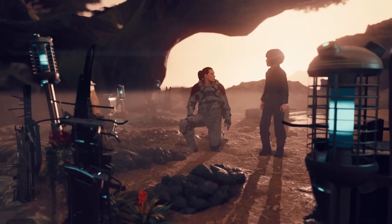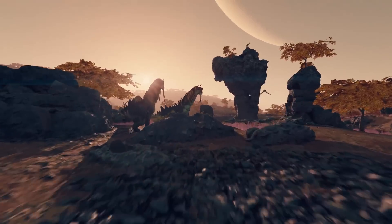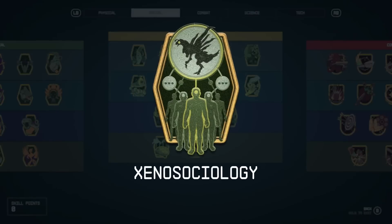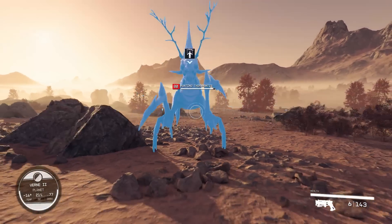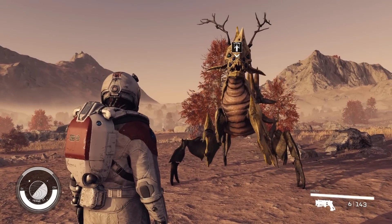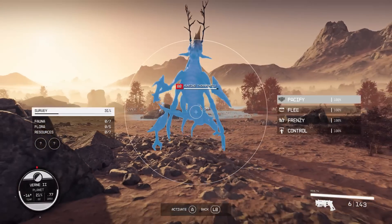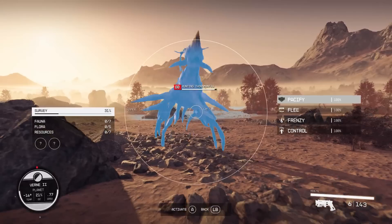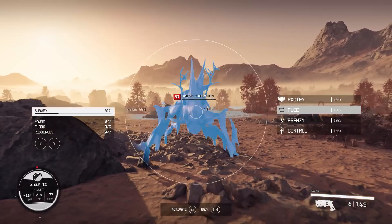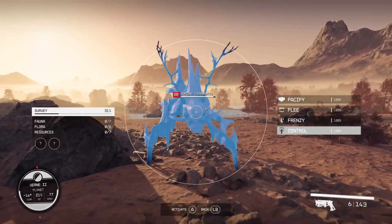Therein is the beauty of a Bethesda RPG — how you approach combat is really up to you and can be different each time you play. If you pick up the Xeno Sociology skill, you can interact with aliens, including hostile ones like the Hunting Thorn Mantis. By pressing a button in the Scan menu, you can bring up the Xeno Social menu, and based on the current level of the skill, you'll be able to first pacify, second make them flee, third whip them into a frenzy, and at the final rank, control them.